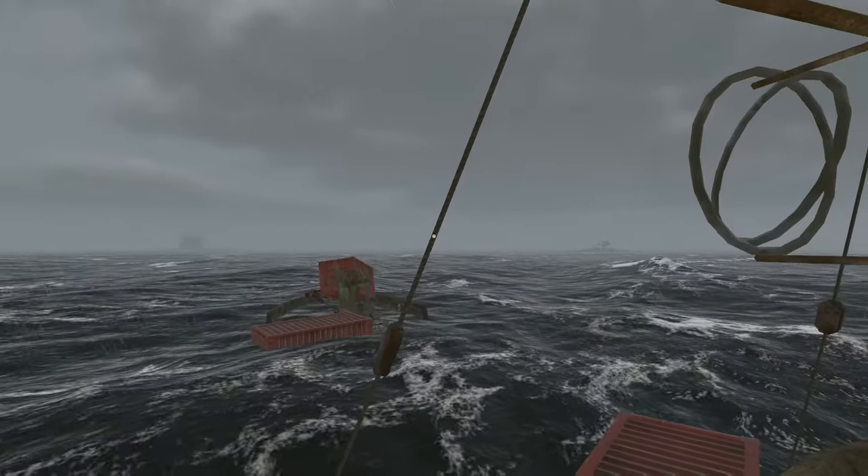Grabbing and throwing your vehicles. If you are struggling to flip over your raft, try raising it aloft and throwing it. Also, you can grab and pull your gyrocopter if it lands on the ocean floor. If it falls while you are out at sea, then it falls too quickly for you to catch it.